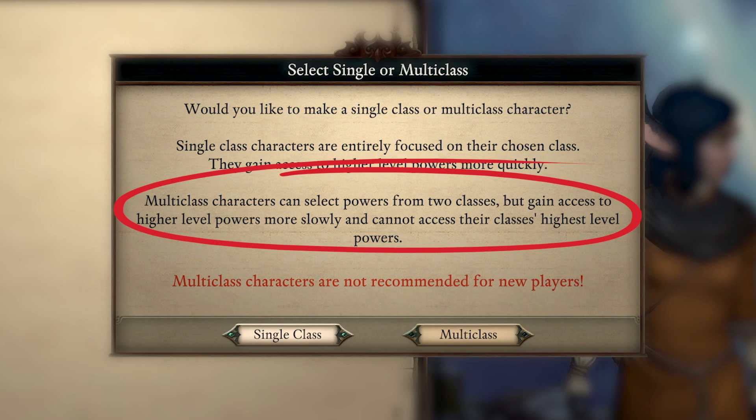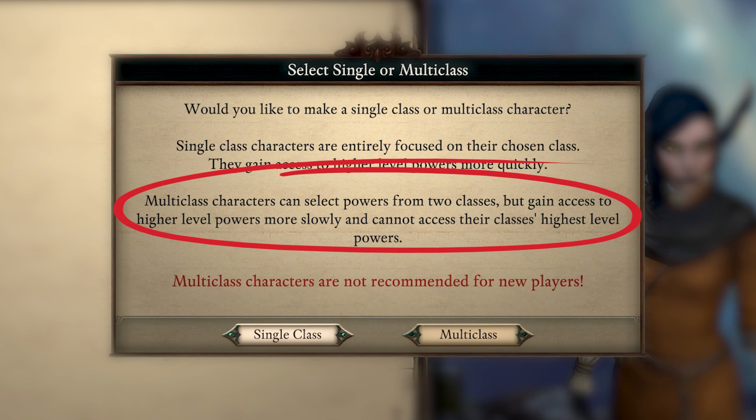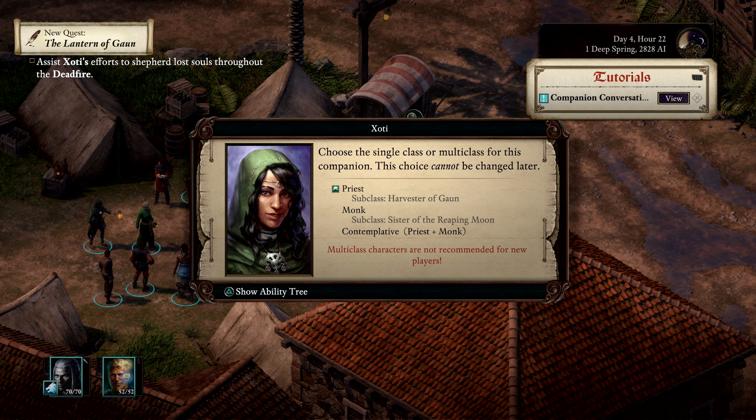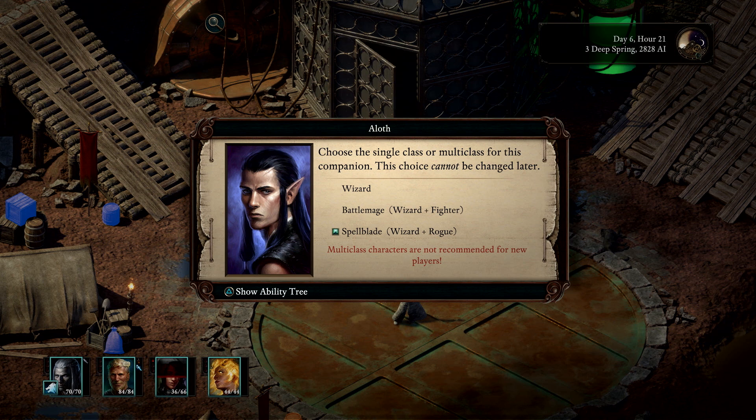Lastly, the multi-class feature lets characters select abilities from two classes, but doing so takes longer to obtain more powerful abilities, plus they're unable to unlock the highest level skills at all.